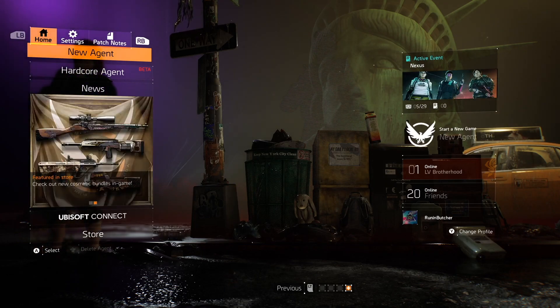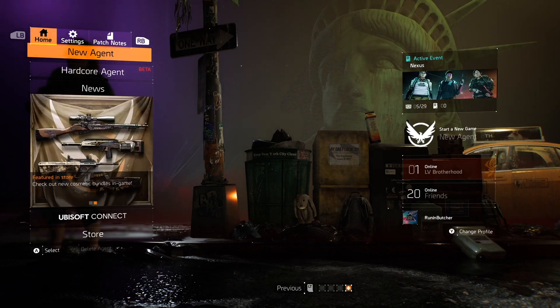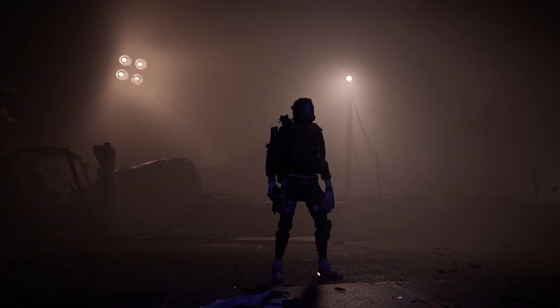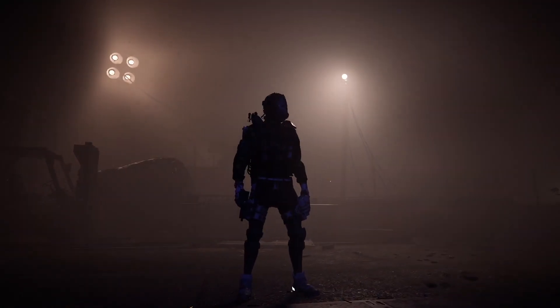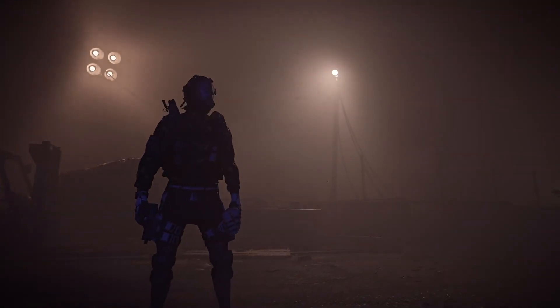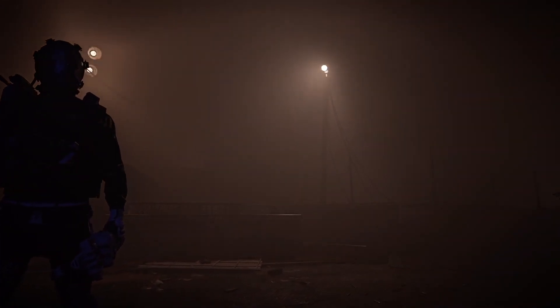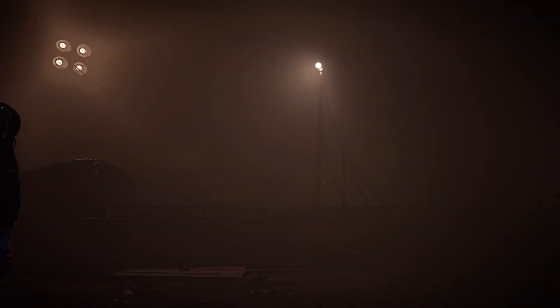If you want more action without PvP, go for Countdown. If you're not afraid of PvP, go into level 40 Dark Zones. But if you want simple Dark Zone runs, go with a fresh level 30 character. It's as simple as that. Have fun, see you in the next one.